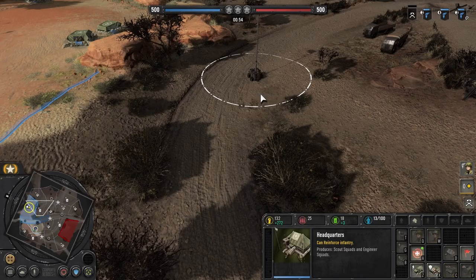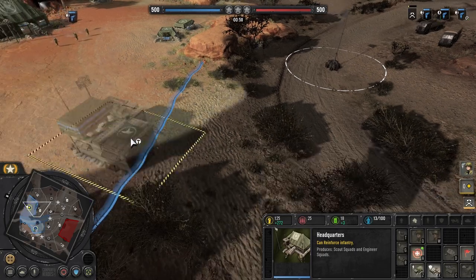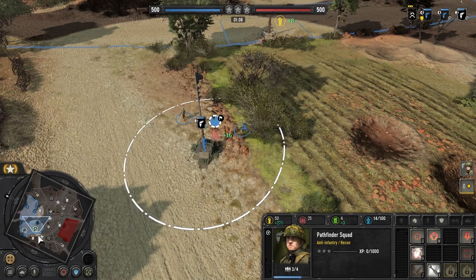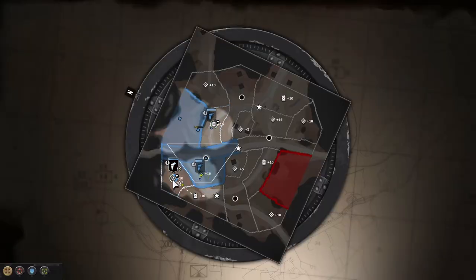It's important to queue up all of the scouts before upgrading them. This is because scouts actually cost 40 manpower less than pathfinders. So by upgrading after you queue them, you save about 120 manpower. Even when considering that as each pathfinder spawns they need to reinforce the fourth man, you still end up saving manpower.